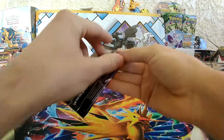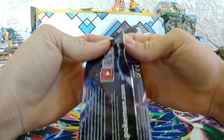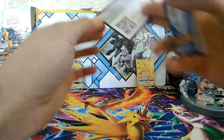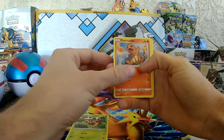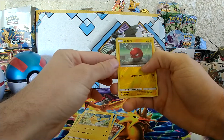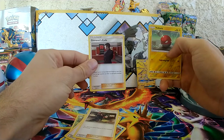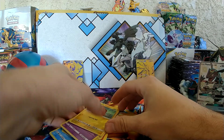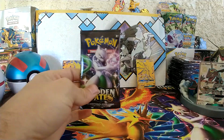On to the next. We are killing the game with these perfect pack openings. We got Paras, Charmander, Slowpoke, Psyduck, Pikachu, Voltorb Reverse. Coming from the rear: Lieutenant Surge's Strategy, Koga's Trap, Giovanni's Exile, Steel Energy, and an Arbok. On to the next.